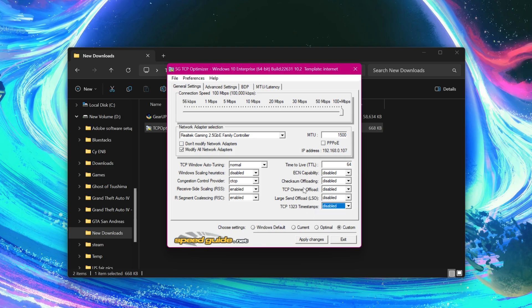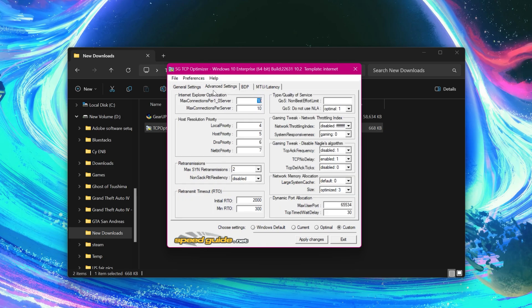Now go to Advanced Settings. Max Connections Per Server should be 10. Local Priority to 4, Host Priority to 5, DNS Priority to 6, Net Priority to 7, Max SAN Re-transmissions to 2, Non-SAC RTT Resiliency to Disabled, Initial RTO to 2000, Min RTO should be 300. QoS NLA to Optimal, Network Throttling Disabled, System Responsiveness to Gaming.